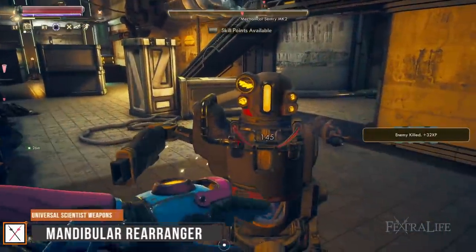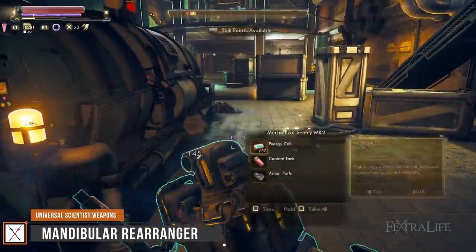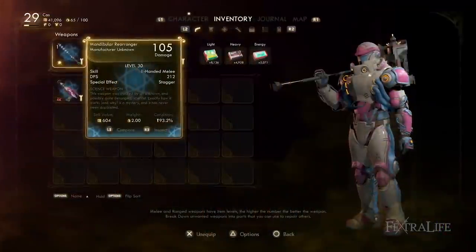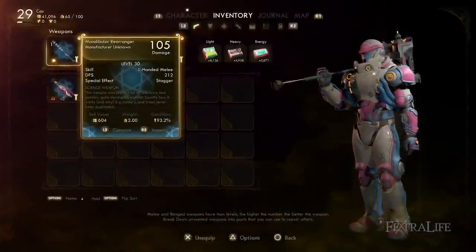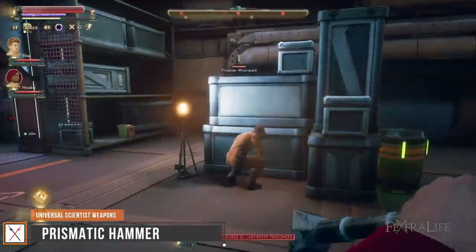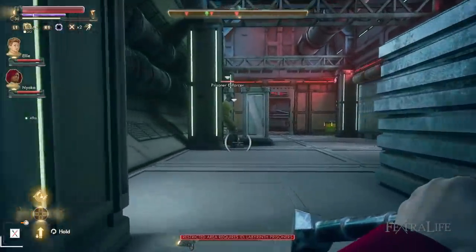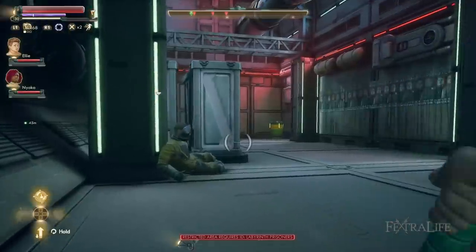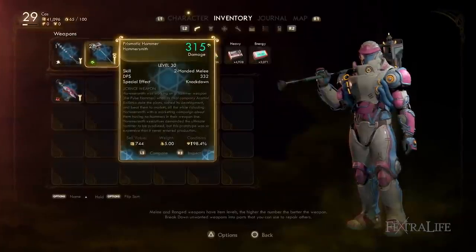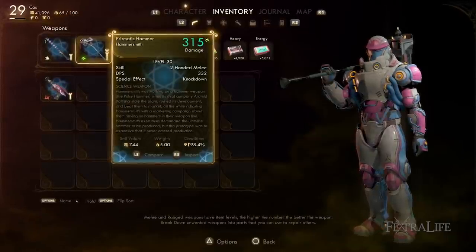The Mandibular Rearranger is a one-handed melee science weapon that freezes targets on every third strike. This is much more useful on harder difficulties than lower ones, because you usually kill most things in that many hits anyhow, so stunning them becomes a bit redundant on easier difficulties. The most powerful weapon in the game, the Prismatic Hammer, is likely to get nerfed. Its regular swing hits hard, but its charged attack is devastating — it unleashes a colorful attack wave in a straight line, destroying everything in its path in a single swing. This attack can hit for over 20,000 easily, which is about 10 times higher than any other weapon tested. Even if it does get nerfed, it's still likely to be powerful.